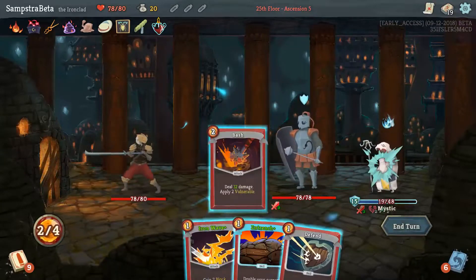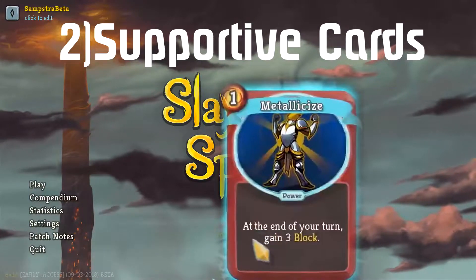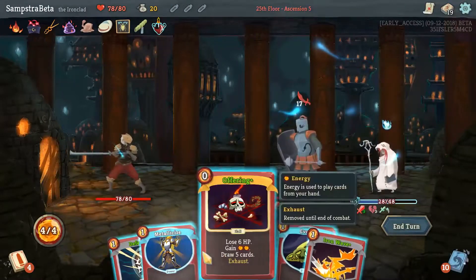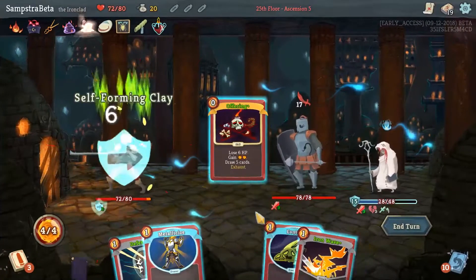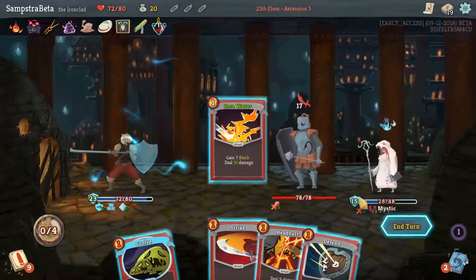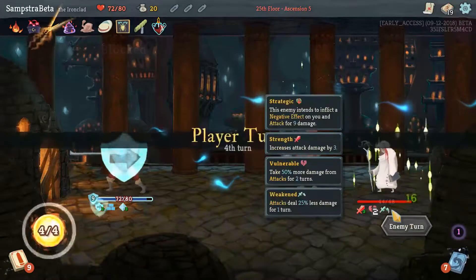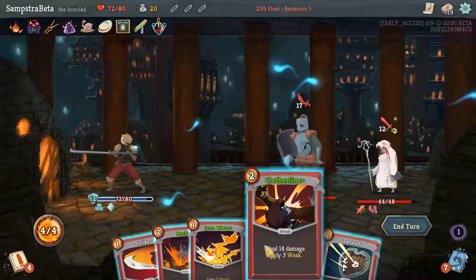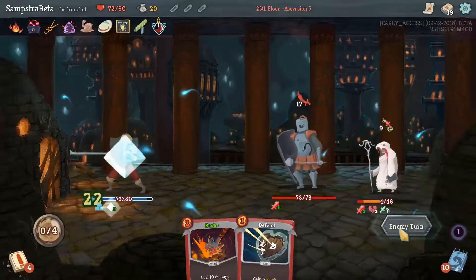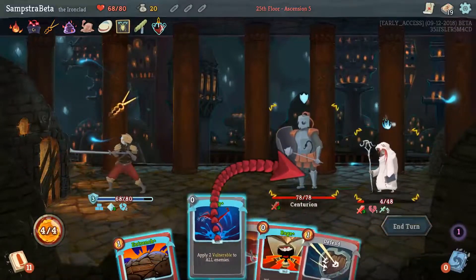Iron Wave is a good card because it lets you both block and attack. There are also interesting power cards to combine with barricade, like Metallicize, which gives you block at the end of your turn — usually three or four every turn. In barricade builds, combats take longer, so over five to eight turns you could gain an additional 20 block from Metallicize alone.